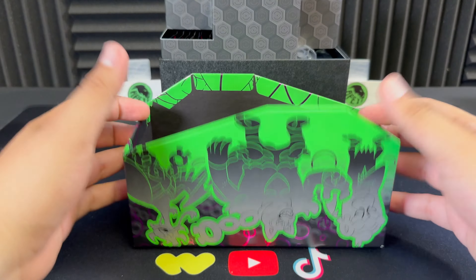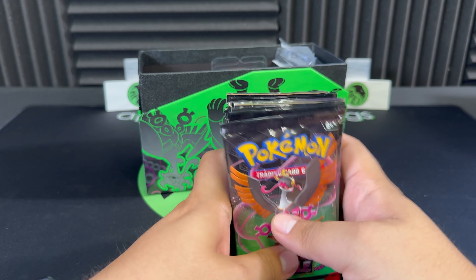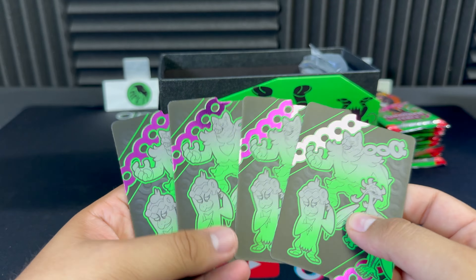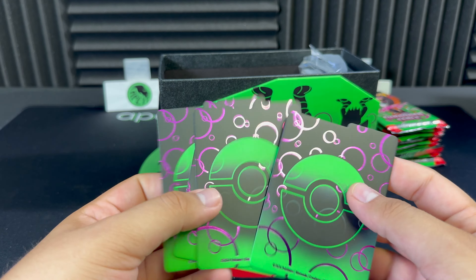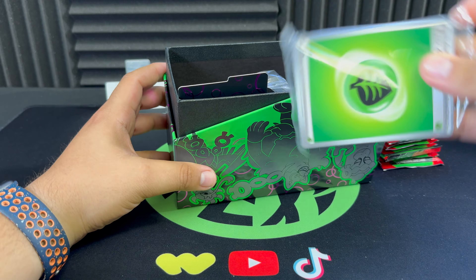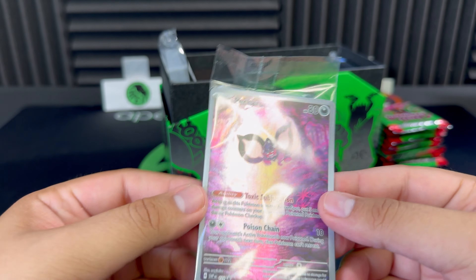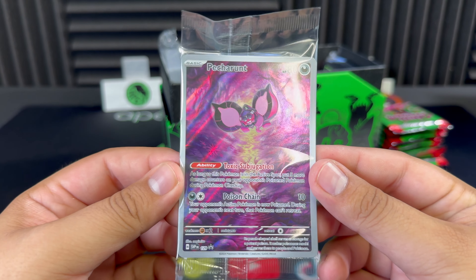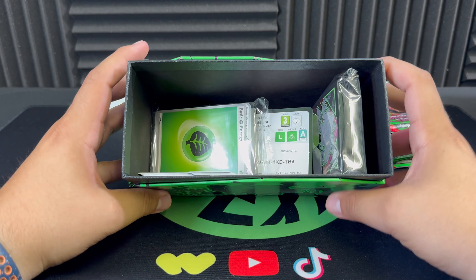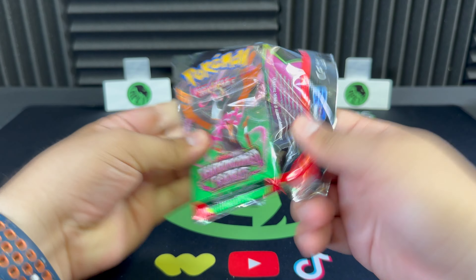Let's jump into ETB number one — here are our nine packs. You get the standard dice and counters, some really nice foiled dividers in purple, and a really cool design on the backside. You get your standard brick of energies, a code card, and the promo card is the Pecharunt — a nice Illustration Rare black star promo right there. And obviously you get your sleeves, so those are the contents of the ETB.